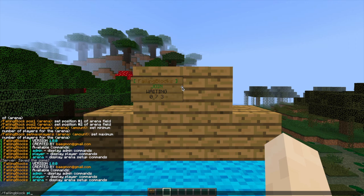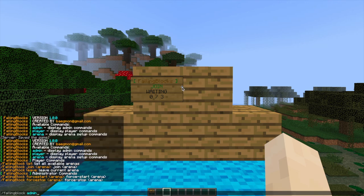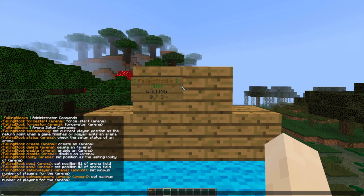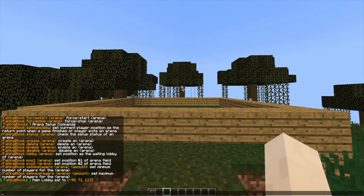To get to the sub-commands you can do /falling block player, which will give you the player commands: join, list, and leave. You can do /falling block admin, which will show you the admin commands to force stop and start arenas. And if you do /falling block arena that will show you the arena creation commands. First of all, let's do /falling block set main lobby, and that will be the lobby people get teleported to after a match.